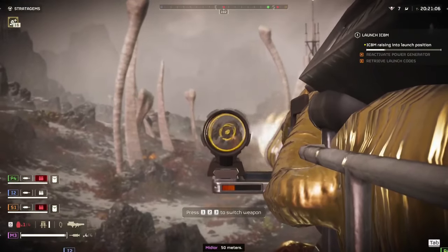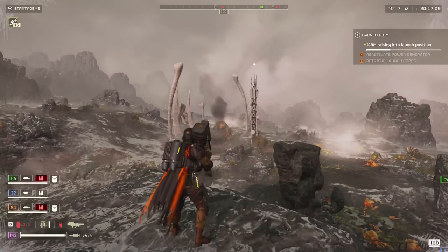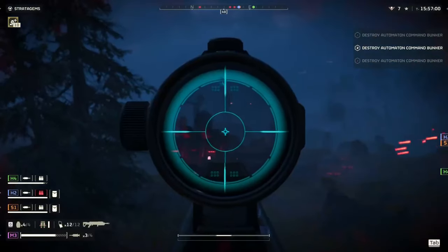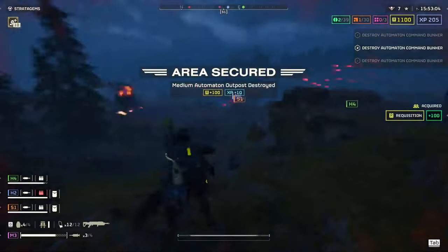Since the explosive rounds are not good against heavy armor, that is when I switch to the Quasar Cannon for the larger enemies. Something I love about the R-36 Eruptor is its ability to shut down bug holes and bot fabricators from a distance.